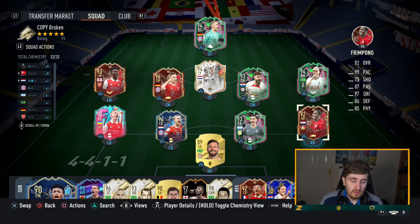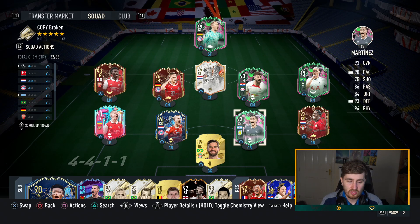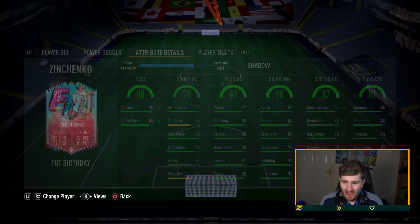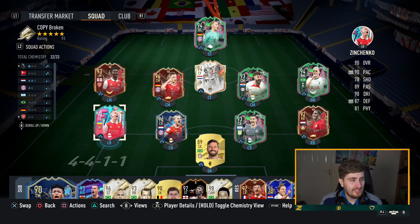Frimpong, very good. A little bit weak and small though, so he does get bullied at times. You don't really need heading on this game, it doesn't matter, but he is a bit small. Inchenko is very good, but the pace split's a bit bad, so he does get outpaced a little bit. He doesn't feel crazy physically dominant like some of the other guys, but he's good.